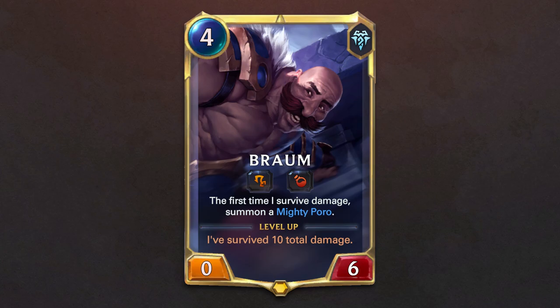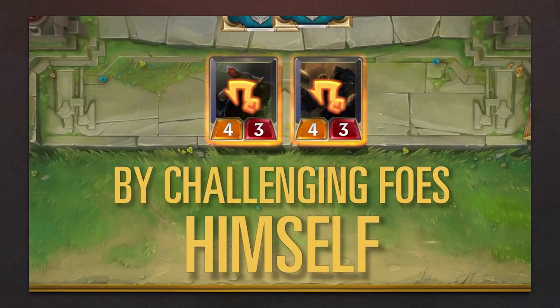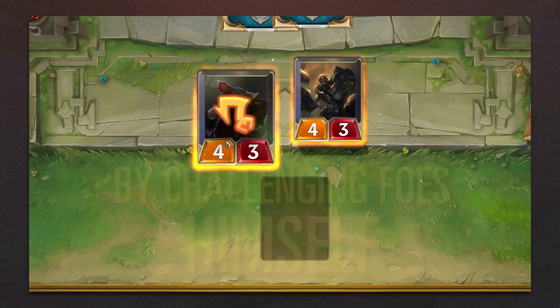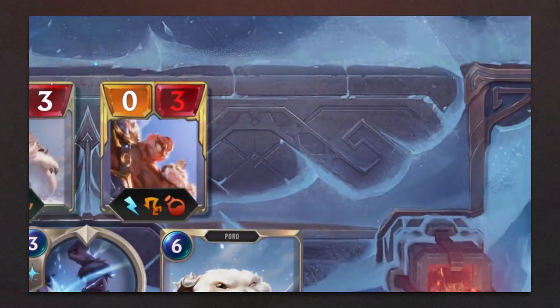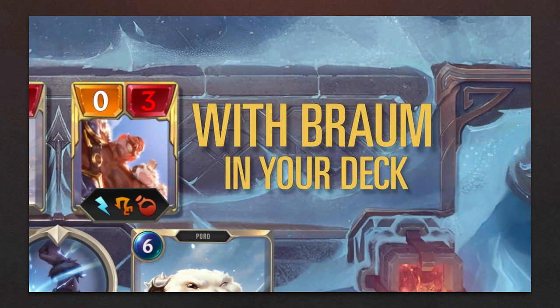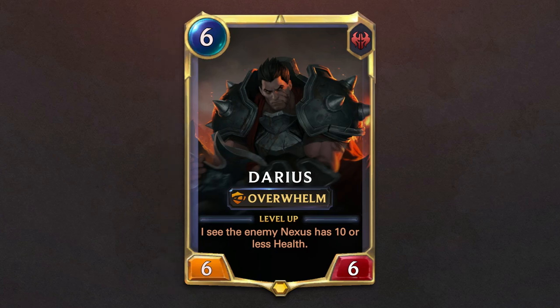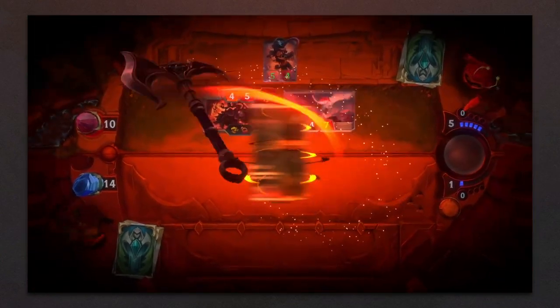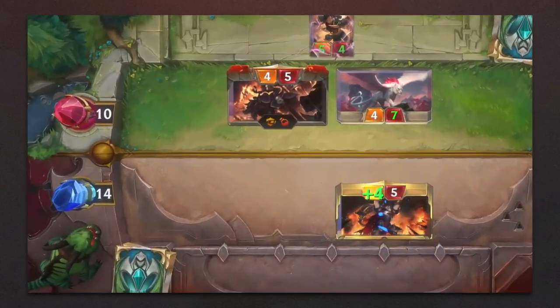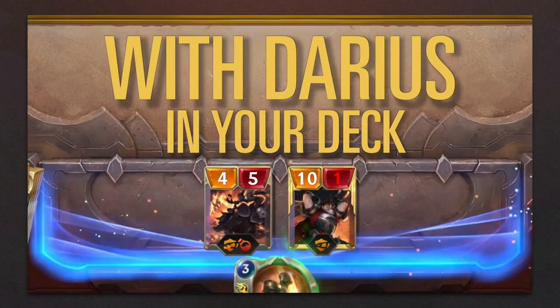Brom is the best champion to learn how to trade. He forces you to deal damage to him by blocking the opponent or challenging their units. Upon level up, Brom can flood the board with Poros, helping you replenish your ranks while Brom takes care of the threats your units don't want to face. Darius is a straightforward champion. He deals damage and levels up when the enemy Nexus is under 10 health, making him deal even more damage. Darius teaches new players how to be aggressive, and shows the value of dealing damage to your opponent to make the late game more manageable for you.